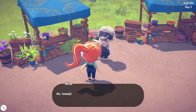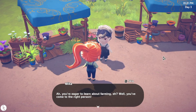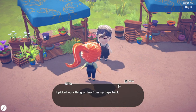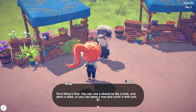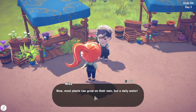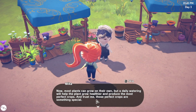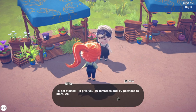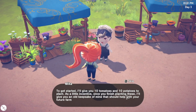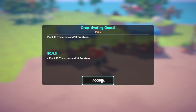Oh howdy, welcome back to mercantile - I'll ask about crops. You're eager to learn about farming? Well you've come to the right place. First things first - you can use a shovel to dig a hole and plant a seed, or plant a tree and cover it with soil. Daily watering will help the plant grow healthier and produce the most perfect crops - those perfect crops can be used to make delicious recipes. To get started I'll give you 10 tomatoes and 10 potatoes to plant. Once you're done I'll give you an old keepsake that should help with your future farming endeavors.